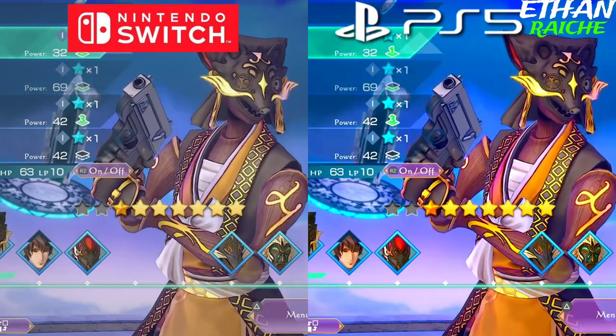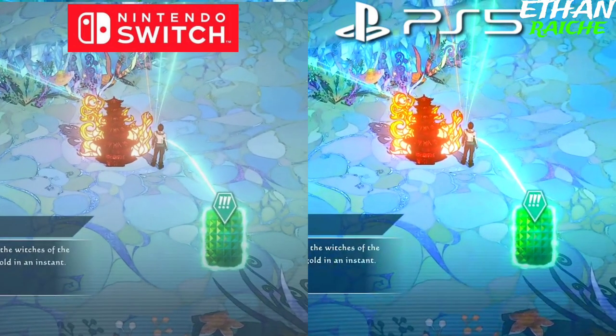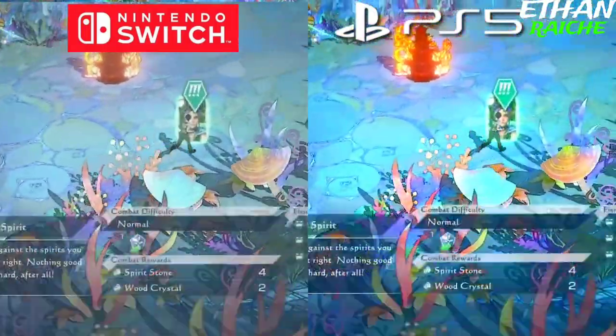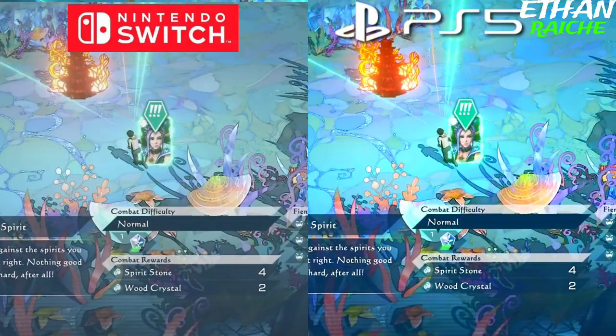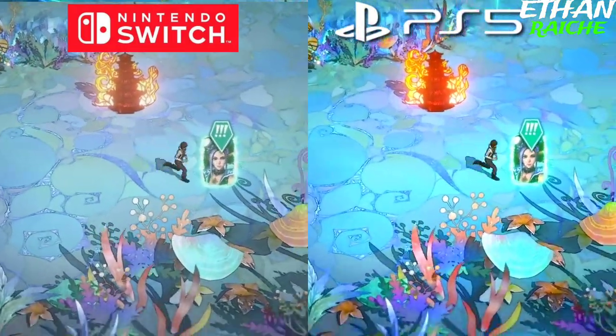Let's compare the major graphics on both consoles. The Nintendo Switch does a great job at gameplay, and the PS5 does a wonderful job on cutscenes and overall presentation. Both the PS5 and Nintendo Switch graphics are great, and the Nintendo Switch's colors and saturation are really good.